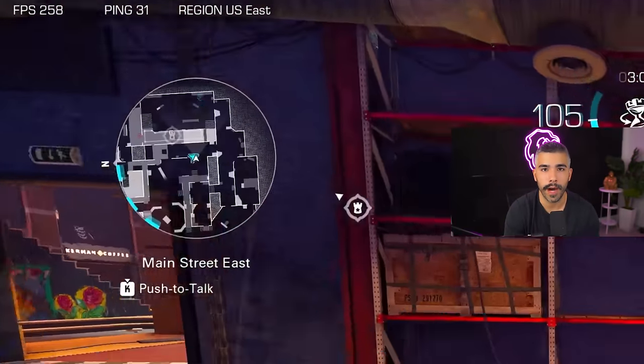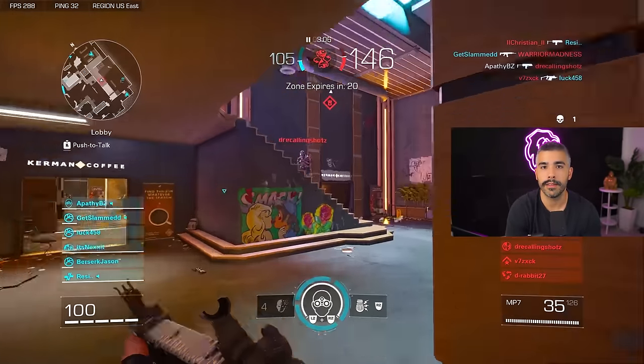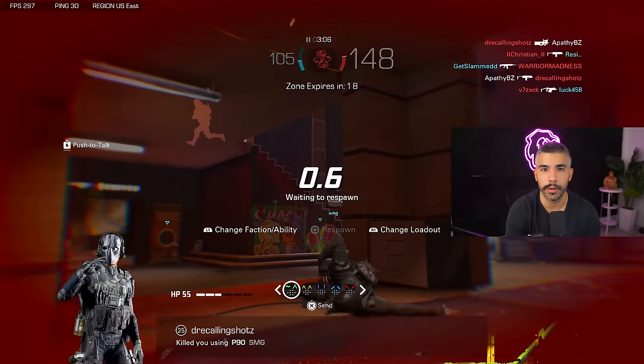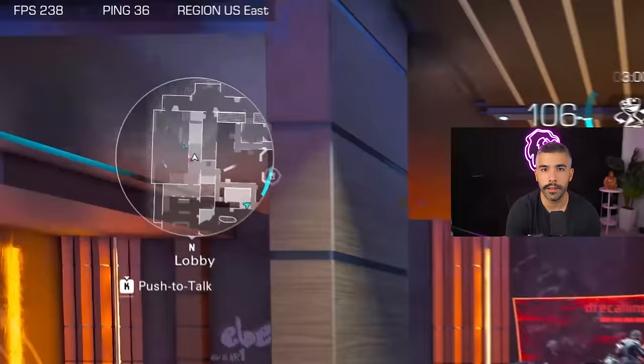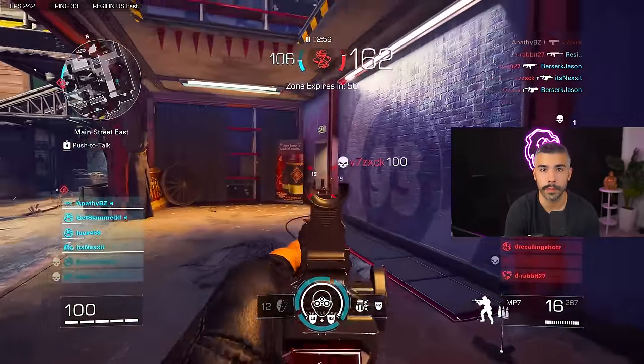Well, there's a way to tell the difference. If the red dot is hollow and darkened out instead of being pure red, that means they're usually on the opposite floor from where you are. So if you're on the second floor and the dot looks hollow, they're on the first floor. If you're on the first floor and it's pure red, they're on the first floor too. Understanding this is very important because it lets you find your opponents much more quickly.